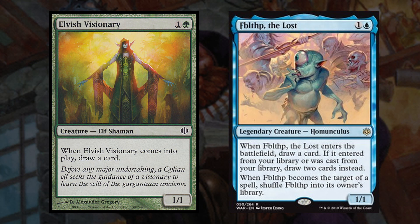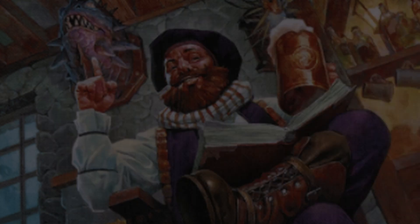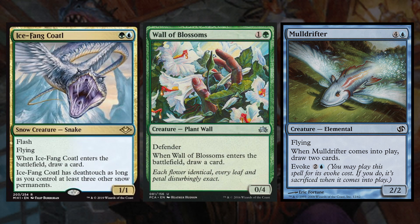Now, Elves are probably the most played creature type in green and many have very powerful abilities. There are more than one in this deck, but I tried to keep the number as low as possible, and these were typically the creatures I was looking for unique replacements for. Next up we have Ice-Fang Coatl, Wall of Blossoms, and Mulldrifter, each of which draw us cards — and Mulldrifter draws us two when they enter the battlefield.